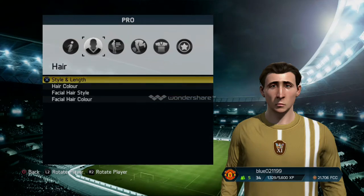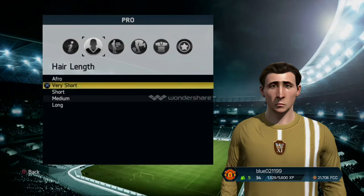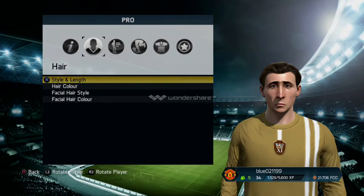So what you've got to do is go to your hair first of all, go to facial — no facial hair. Stellar lane first, medium, and go to slick and curly. Make sure we get out of that. Make your hair colour brown.